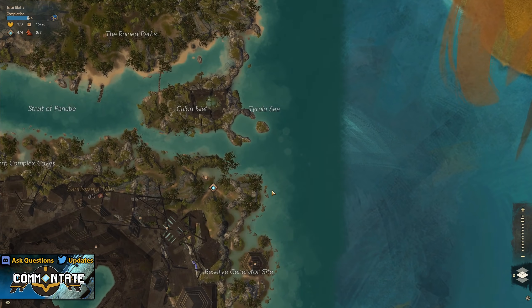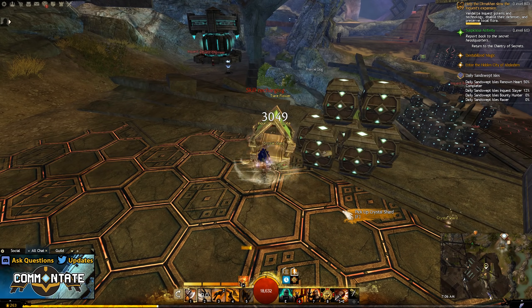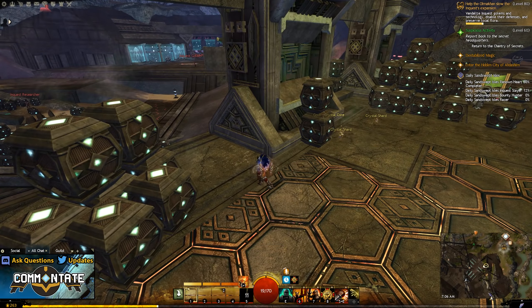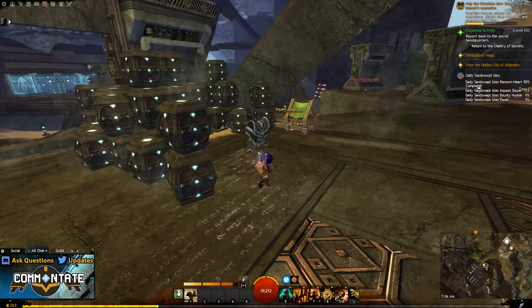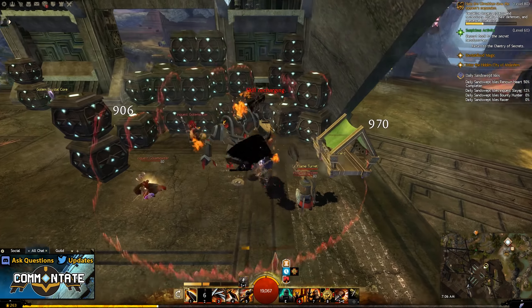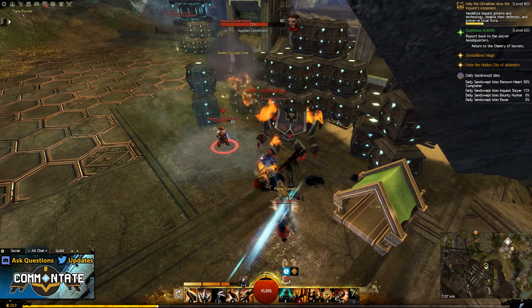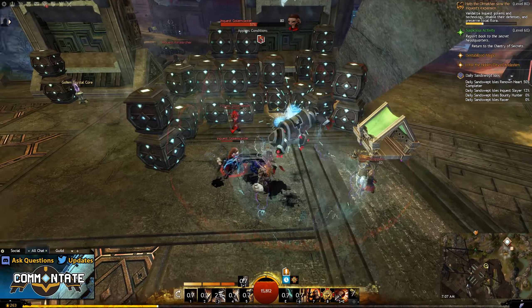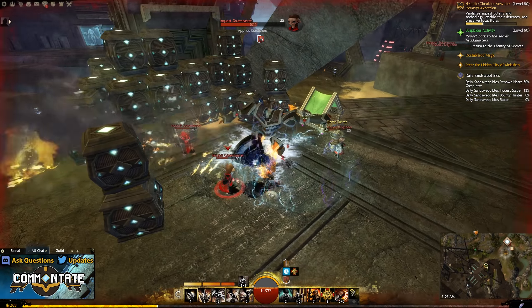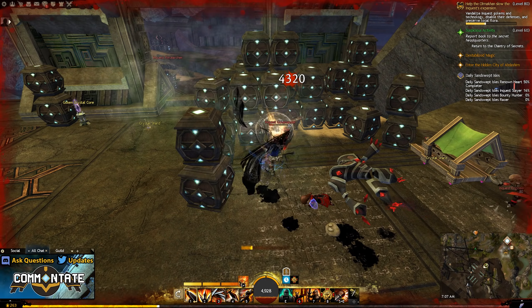In our second map, or the Sandswept Isles, head to the Anageal encampment waypoint, and you'll just be headed directly south of that waypoint towards a ton of inquest. You'll want to be taking out the inquest, their turrets, as well as inquest crates, and you can get some additional progression by collecting any of the golem core crystals and interacting with the scanners or the inactive golems. Using the crystal on the inactive golems will spawn a bunch of inquest, which will help progress this a little bit faster, so I'd recommend going that route if you see one nearby.